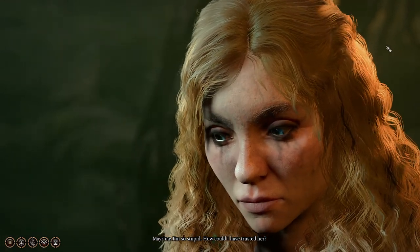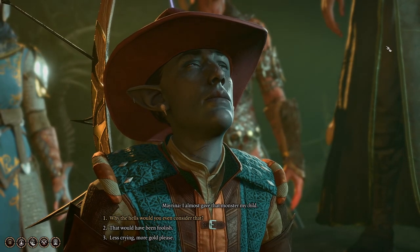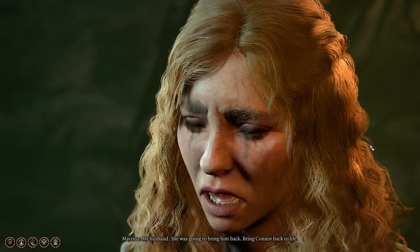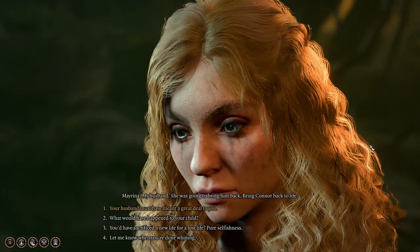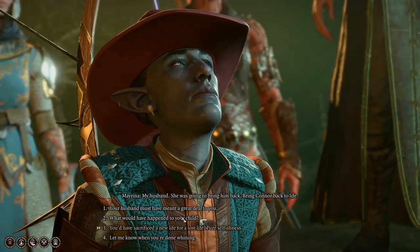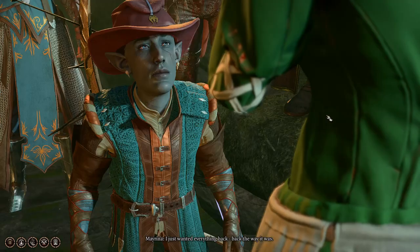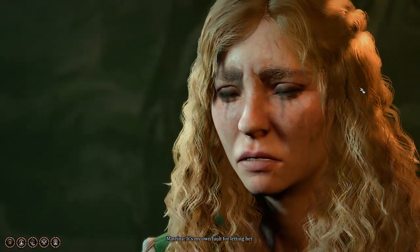Cutscene plays: 'So stupid — how can I have trusted her? Why would you even consider what she wanted?' Mayrina grieves her husband. She was going to bring him back — bring him back to life. 'I bet she wasn't.' Ethel saw you were vulnerable, she took advantage. Fault for letting her.